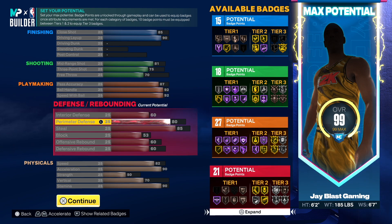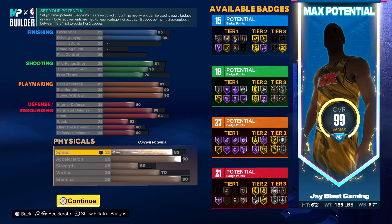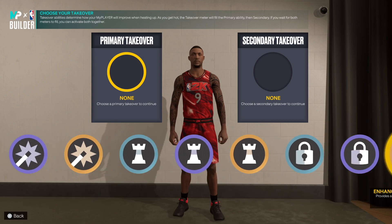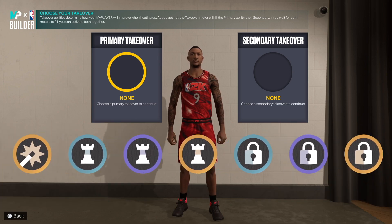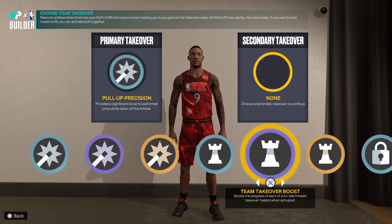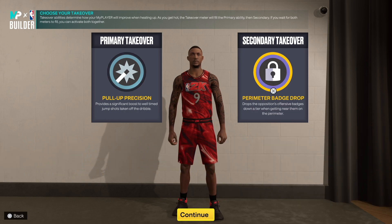Look at this Tony Parker — 92 ball handling, 92 speed with ball, 87 pass accuracy. The defense is there, you're not gonna be a liability. 90 acceleration — speed, speed, speed — unbelievable. This is a crazy Tony Parker build. We have shot creating and playmaking. We'll get slashing... that's kind of corny that we don't get slashing. Let's just go shot creating.